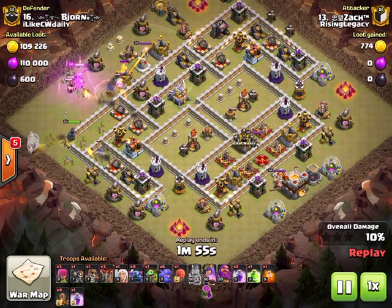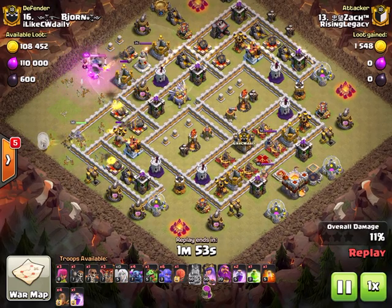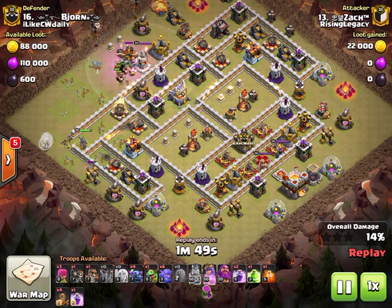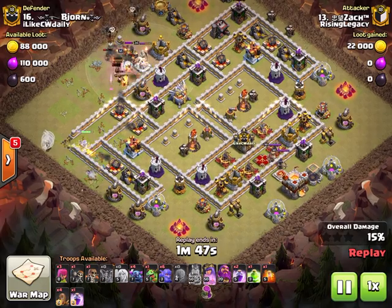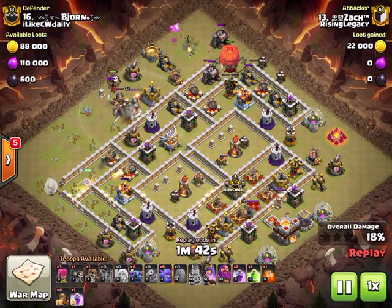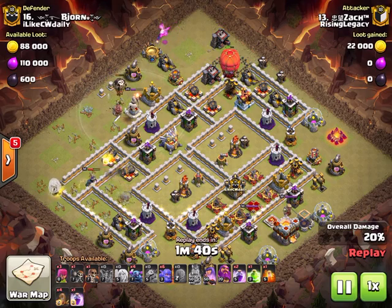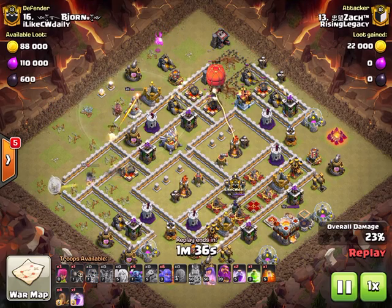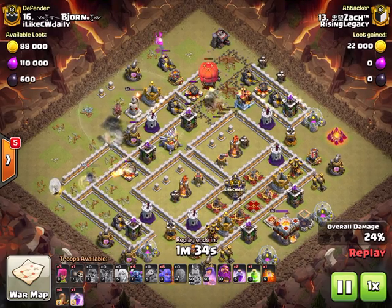The queen is going in for a little short queen walk to grab all this value and create a funnel for the pekka smash. When you want the pekka smash to go straight through the base and not get distracted, you want the healers to switch onto the pekkas and go straight through. When the pekkas split you're not getting as much healer value, so he sends in the slammer at 12 to create the other side because there's great pathing for it.